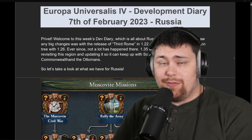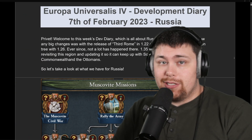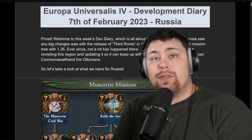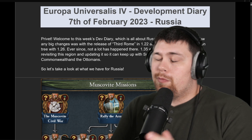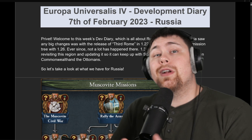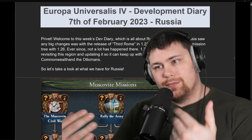Russia is getting a major facelift in the 1.35 update for EU4, and today we're going to be talking about it. The newest Dev Diary focusing on the upcoming update was released today, and it is focusing on the Russian nation with flavor for both Muscovy and Novgorod — new missions with flavor and mechanics to go along with it. Let's have a look.